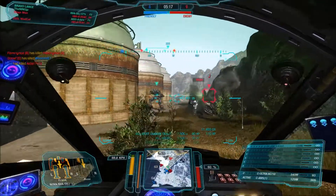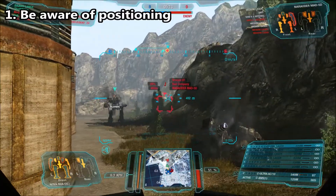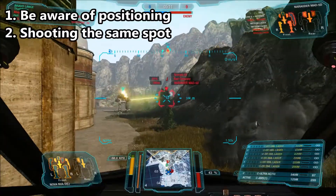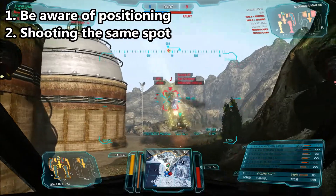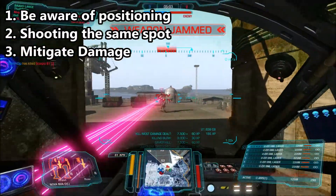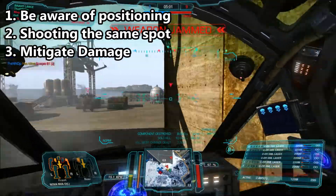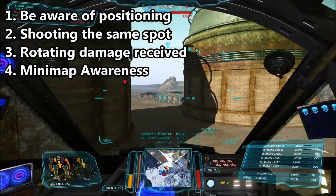All roles in MechWarrior Online start with four basic principles. Be aware of positioning mistakes so you can learn from them. Focus your shots on individual armor segments to ensure quick kills. Mitigate damage by blocking with your arms and armored areas of your mech. Finally, build mini-map habits that help you find wonderful positions and keep you with the team.